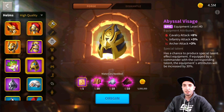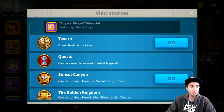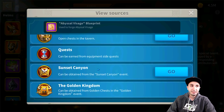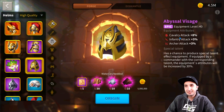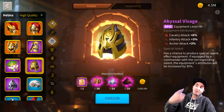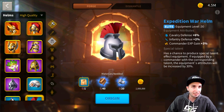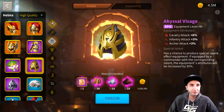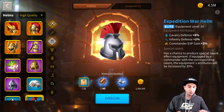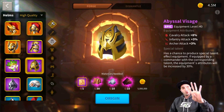The helmet is the Abyssal Visage — a great piece of equipment. Previously we couldn't get more than two blueprints, but now you can get at least four from quests, plus the VIP shop, Garden of Infinity, events, Sunset Canyon, Tavern, and many more. At 8% attack this is really nice. With special talent on the Expedition Warhelm or Abyssal Visage, you can choose to go heavier on attack or defense at 8% each. The Abyssal Visage is our fourth recommendation.